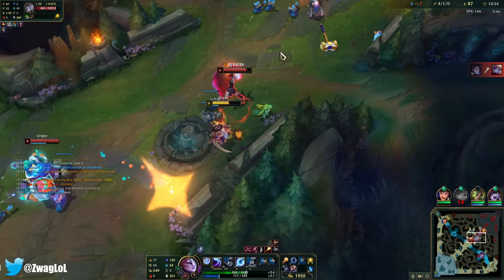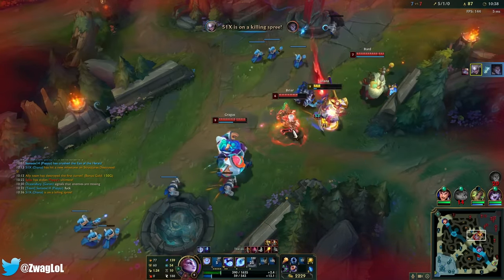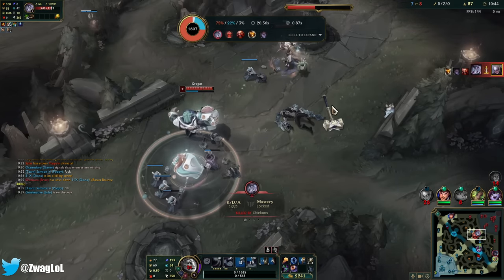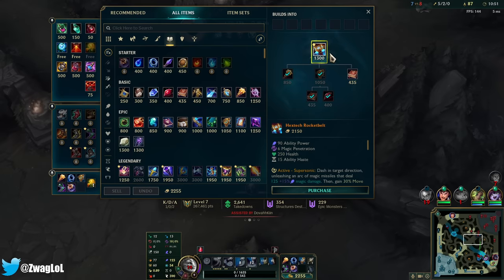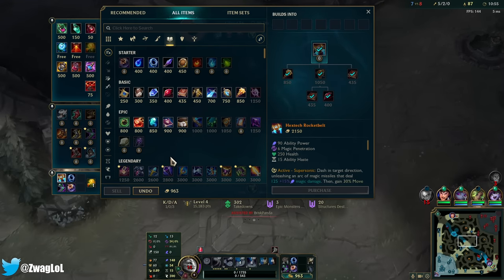I'm dead. I'm out of mana. Oh yeah — what you can do is dash to them before your Q hits and you get the reset on the dash, even if it hits a little bit after.